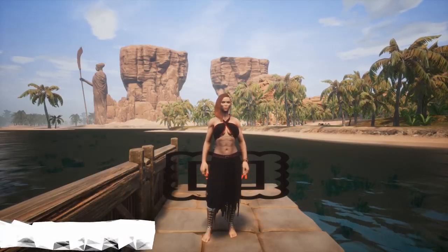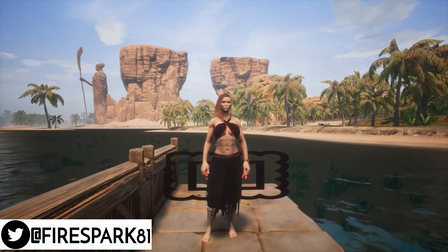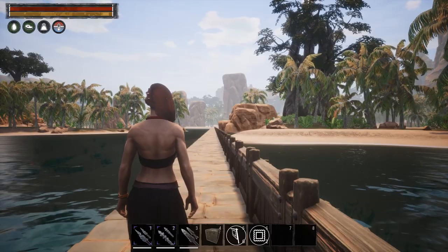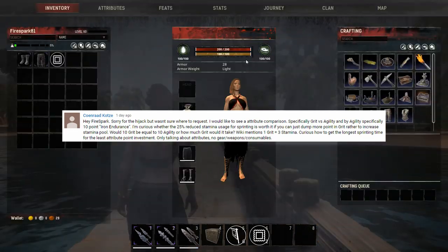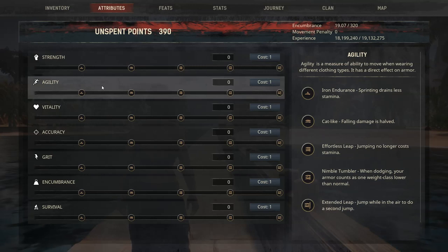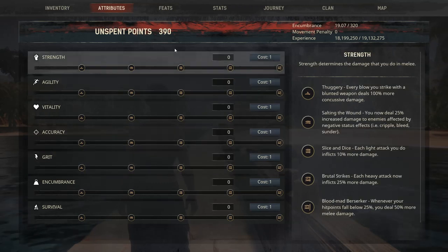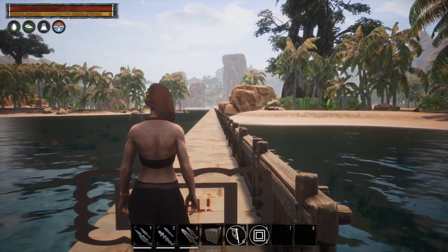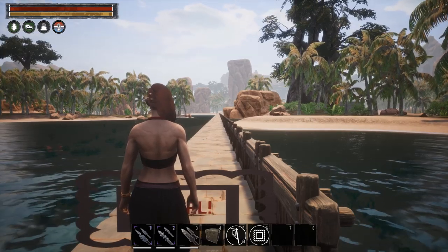This is Firespark81 with your daily dose of video goodness, and welcome back to another exciting Conan Exiles video. Today we're going to take a look at maximizing your stamina. I was reading through comments and one of you fine people asked: is it worth spending the points to get the Iron Endurance perk in agility, or would you be better off putting those points into grit to maximize the stamina you have when sprinting across the map? That's a really good question. Does it really make a difference? So that's what we're going to test today.